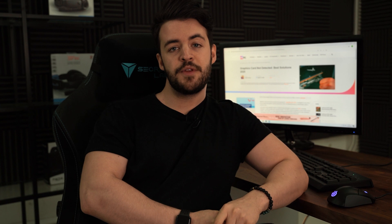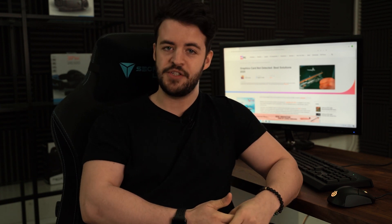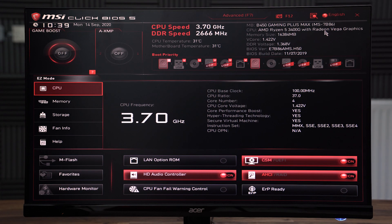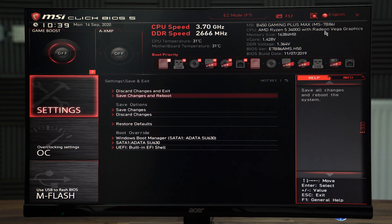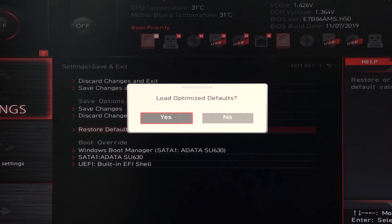Our final solution is to restore your BIOS to default. For those that already had an up-to-date BIOS, or if solution four simply didn't help, restoring the BIOS to its default has worked for some users in the past, and we're going to show you how to do it. If your system is on, go ahead and restart it. If not, switch it on and press Delete or F2, depending on your motherboard when prompted, to get into the BIOS. Navigate to the BIOS menu and look for 'restore to default' or some variation of this, and simply press Enter while following any additional instructions that you see.